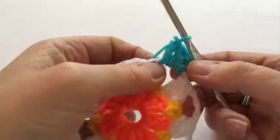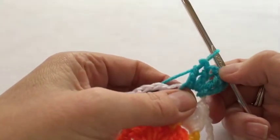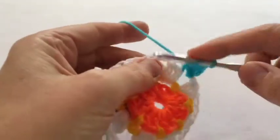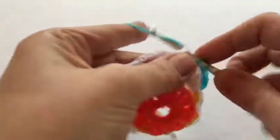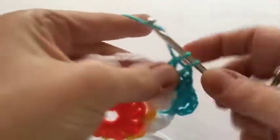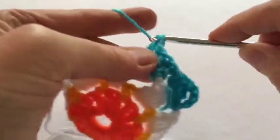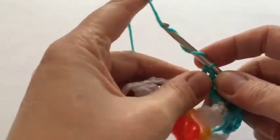On the fourth round I've joined the turquoise yarn and done four chain and a double treble, then two regular trebles. In the next group we're going to do four trebles — this is obviously where all the square shaping is happening. When you get to the corner there'll be more double trebles.